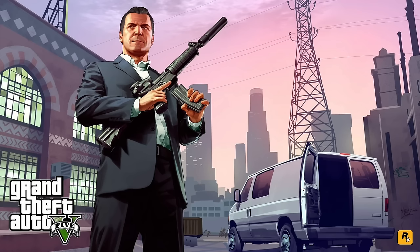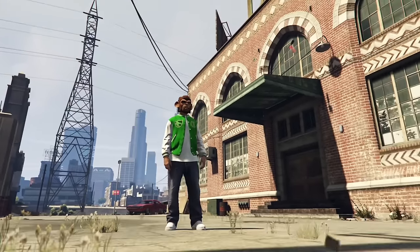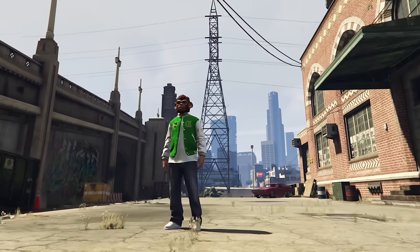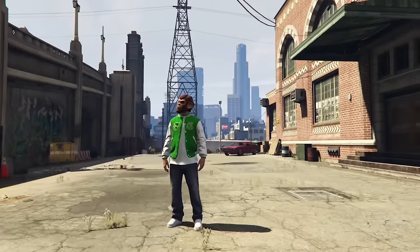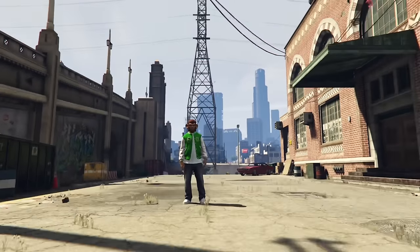In one of Michael's loading screens, you can see the background of the city, Lester's warehouse, and the bridge next to his warehouse. However, if you try to line up his position, it's actually impossible — they seem to have mirrored or flipped the image, because I tried to recreate it and it's physically impossible. The other side of Lester's warehouse doesn't have that same bridge, and where it does exist, the bridge looks nothing like it.